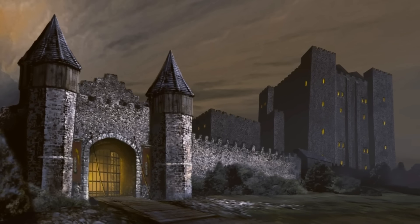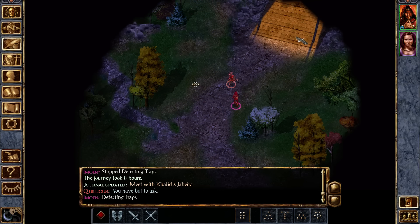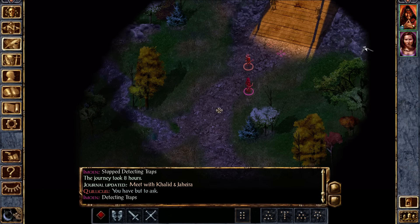Khalid and Jahira are pretty sketchy, too. But they do come as a pair. There's a lot of stuff to do on this map around the outside.